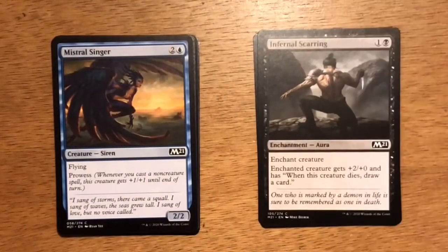Next up is Mistral Singer. Three mana, two and a blue. Siren at 2-2. It has flying and prowess. This card fits really well into the blue-red spells deck. In that deck you'll be playing quite a few spells, so it's really easy to make this a 3-3 or a 4-4 attacker.